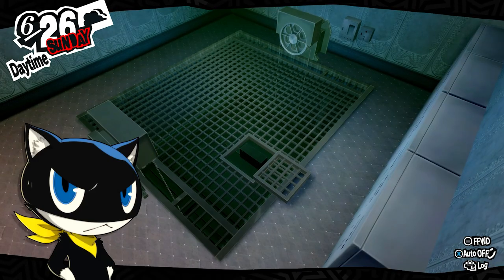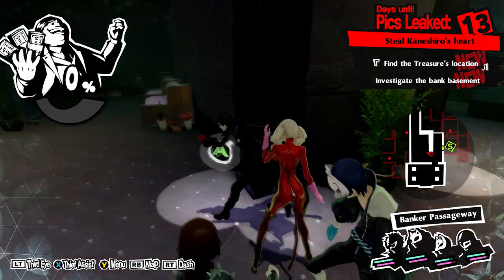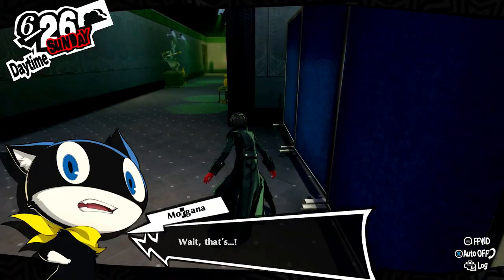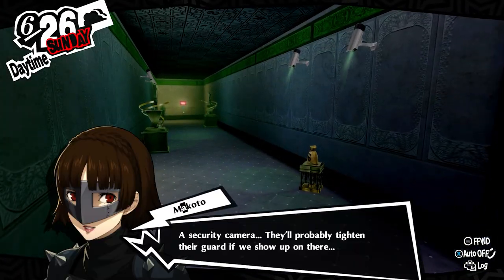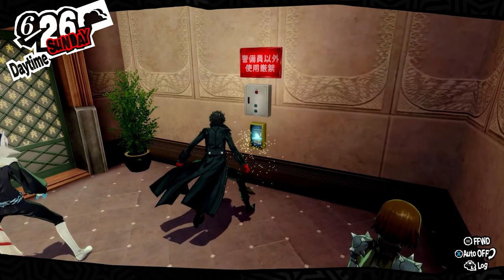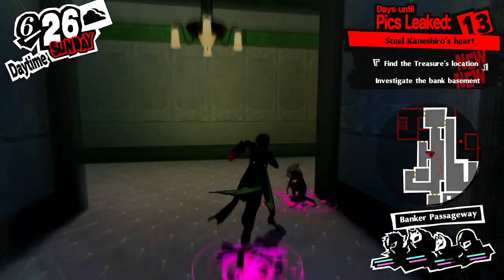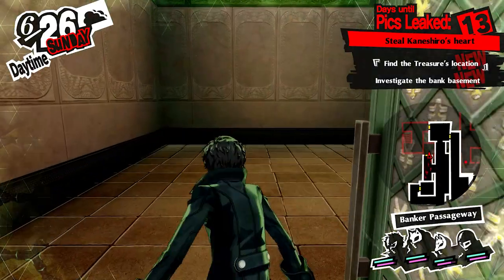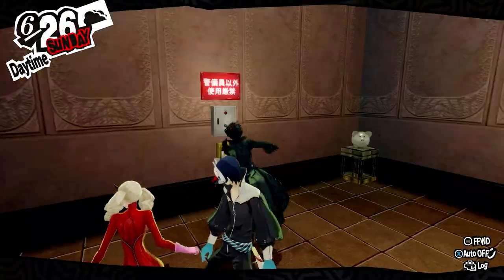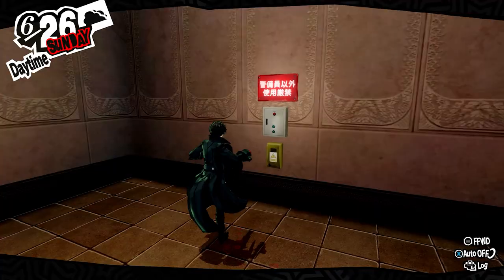Drop into the hole to reach the passage. Save at the nearby safe room and use your third eye to reveal the surveillance cameras throughout the passageway. These cameras can be disabled by destroying the power supply box in the northwest before entering the room in the west. After ambushing the shadow, head south and turn right at the corner between the triangle sculptures, disabling the camera in the room. Leave and head south, going into the next room to disable another camera.